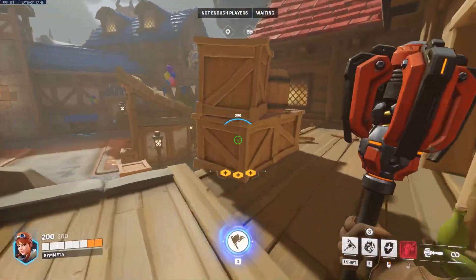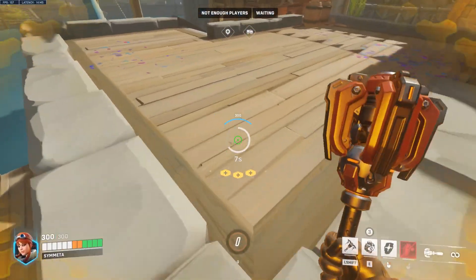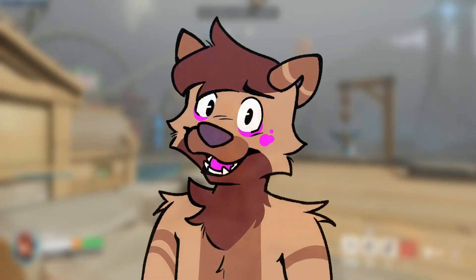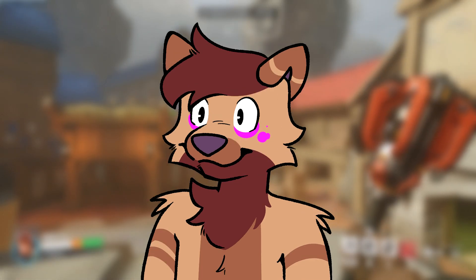Keep in mind that I'm sure these aren't the only spots available — this is just what I came up with. With rally you can reach a lot more spots that you wouldn't normally be able to, so if you get creative I'm sure you can find some spots of your own. While this tech is fun, I actually don't think it's all that useful. I literally never used it in my climb to top 500, so don't worry too much about whether you can or cannot do it. It definitely can provide a boost to your gameplay but it's not going to make or break.